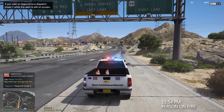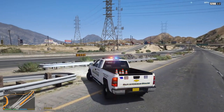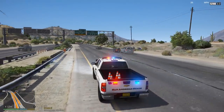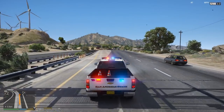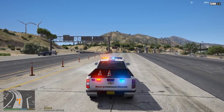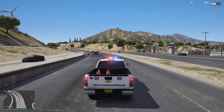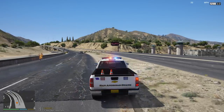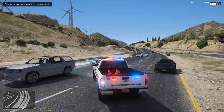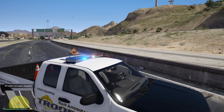Dispatch, Lincoln 18 copy that. We're getting reports of a person on fire. So we're going to be responding code 3 to this. We'll use this little cut-through here. Dispatch, we'll be 10-76. ETA should be about 10 seconds. Are they running across the roadway? Oh yeah — they're running into oncoming traffic and they are on fire. Dispatch, we've located the person on fire. They're running southbound U.S. Route 13.